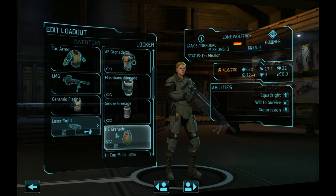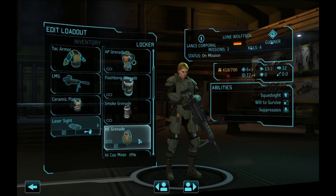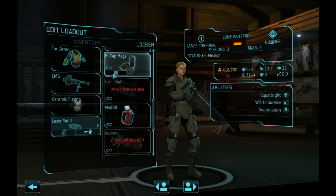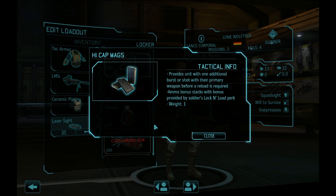I tend to avoid the HE and AP grenades because I don't want to risk losing materials on the battlefield. Later in Long War, when aliens get tougher, the HE grenade becomes more prevalent for opening aliens up to critical hits from snipers or gunners. High-cap mags give one more shot, which is decent — there are situations when you're out of ammo and need that extra chance — but it's just one more shot and not particularly special.